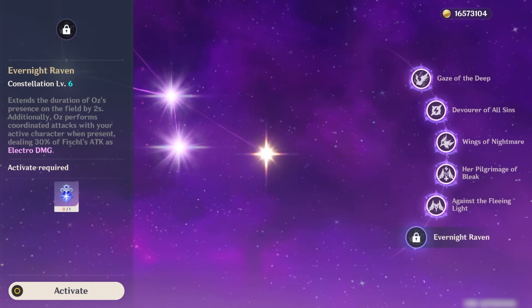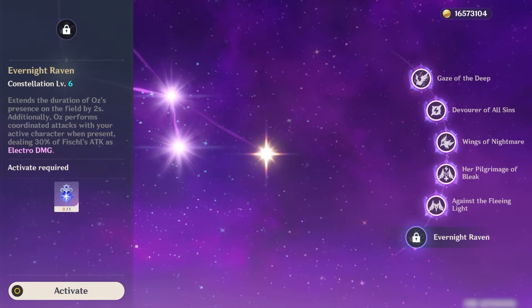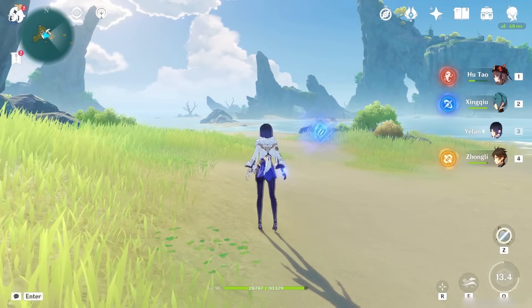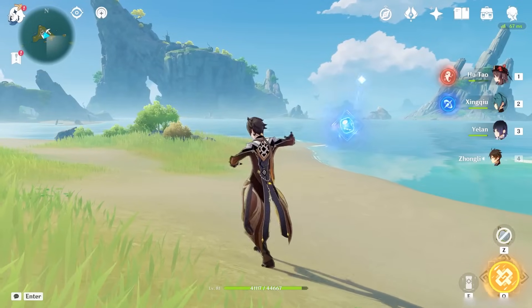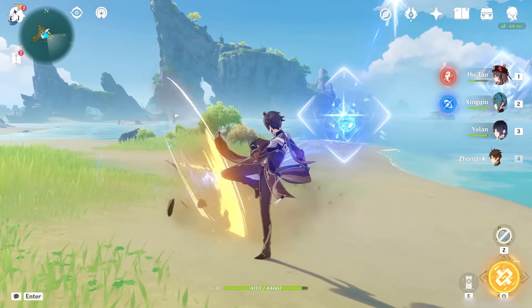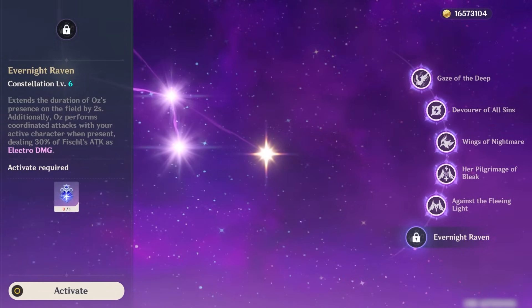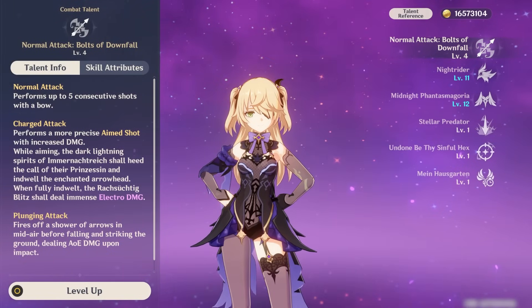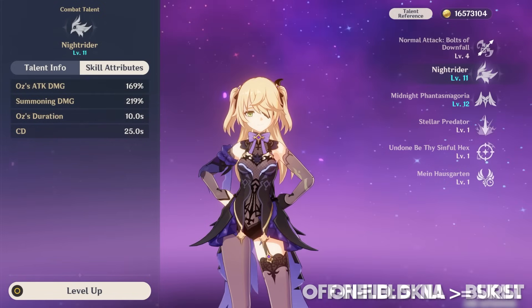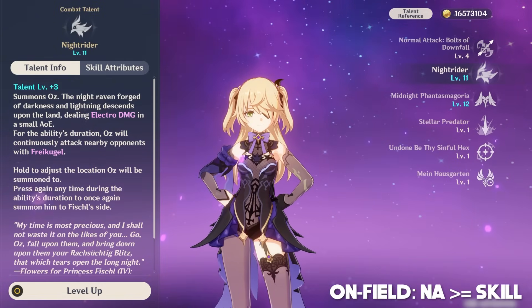What does C6 do? It extends Oz's duration a little bit, but can also make it so that he will fire Electro Bolts coordinated with your active character's attacks — somewhat similar to Xingqiu or Yelan's burst, but instead of firing Hydro it's Electro. This takes some RNG away from the auto-targeting and also increases Electro applications by a considerable margin. Non-C6 Fischl is still perfectly viable, but that last upgrade just makes it even sweeter. Leveling talents is pretty straightforward: for off-field playstyles, level the skill and then the burst — the normal attack can remain unleveled. For on-field, level the normal attack alongside the skill, but the burst gets less emphasis, though you can still level it if you wish.